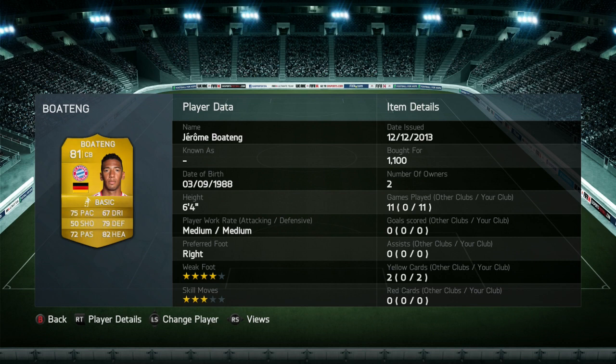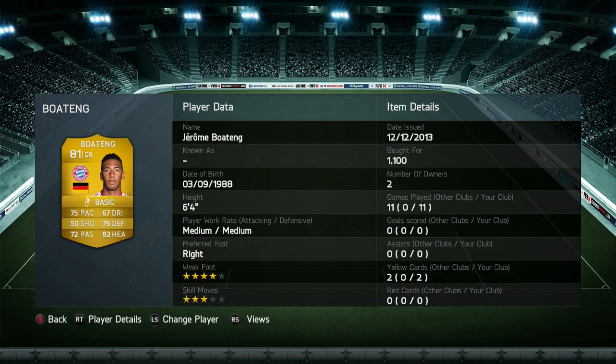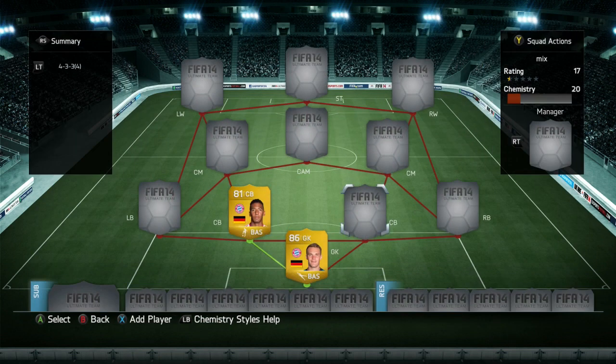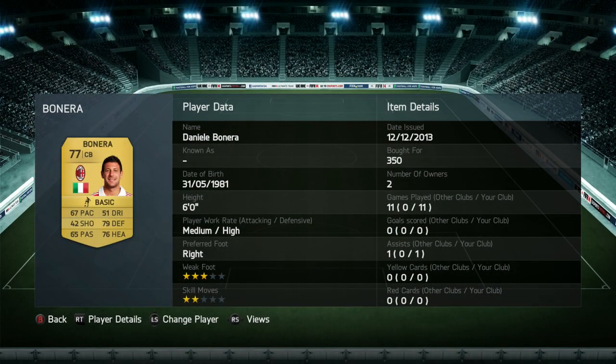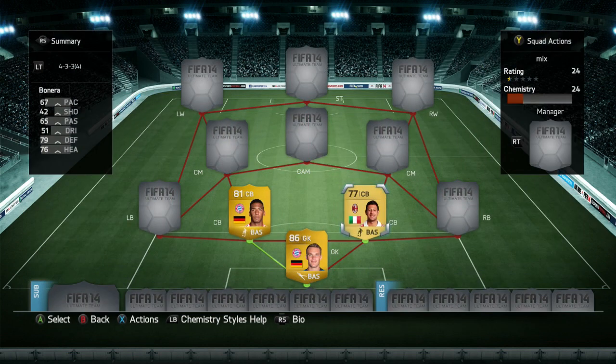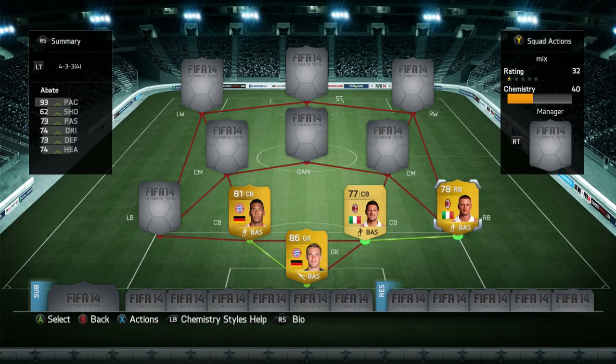Moving on to the defence, we've got Boateng in the centre-back position. He's got 75 pace, 72 passing, and 67 dribbling. I liked his heading a lot — he's a solid player overall, makes really good challenges, and is really good at tackling. Next to him I use Bonera, partly for chemistry reasons, but he's not actually a bad centre-back. He's got 79 defending and 76 heading, and the high defensive work rate. You only pay 350 coins for him.